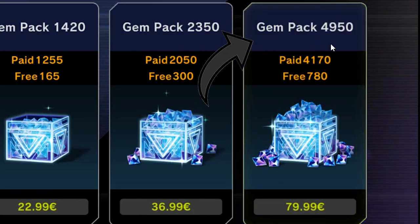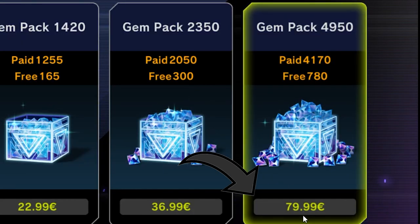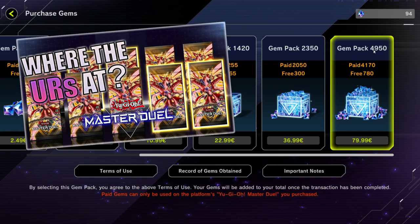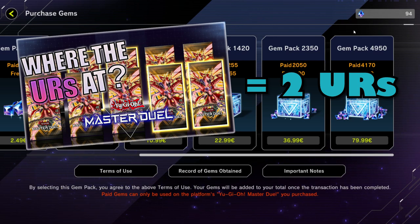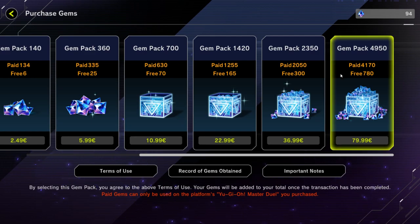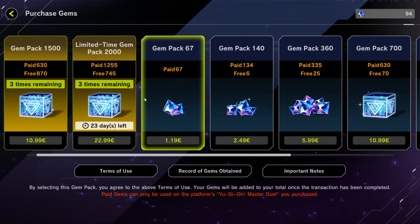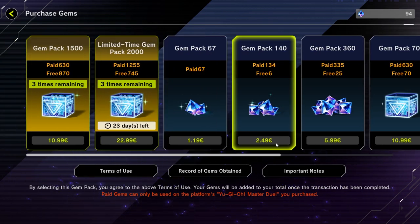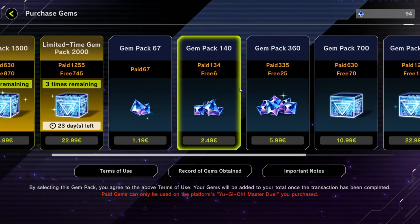The best deal here is 4,950 gems for 79.99 euro, which is extremely expensive. Especially considering that for 3,000 gems, I actually pulled almost nothing from my selection pack opening video, which you can watch on the channel. And honestly, for 5k gems, I don't think you can get that much unless you have extremely good luck. So these bundles do remain better than all other options, but once you're done with those, you will have to spend more money on these.